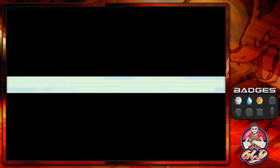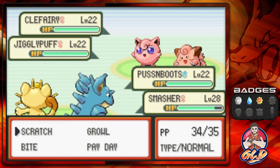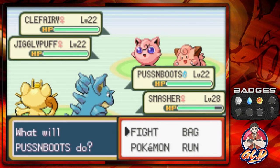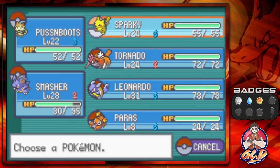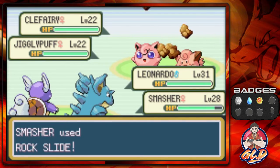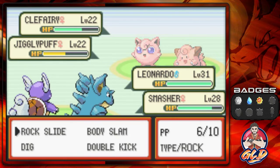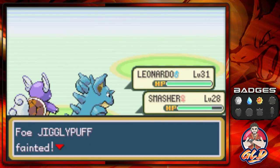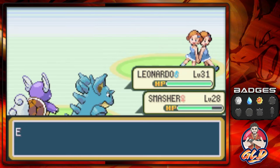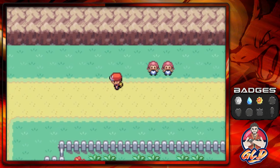Taking on the Twins — let's switch out to Leonardo and go with Rock Slide so everybody gets hit. Follow Me tried to do us dirty but we type-hit them both, and just like that we've defeated the Twins.